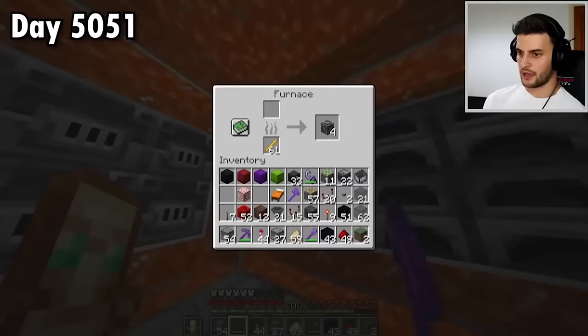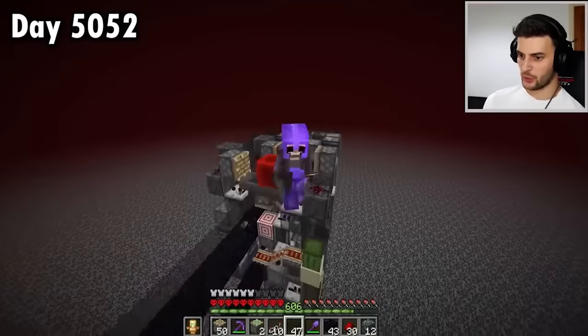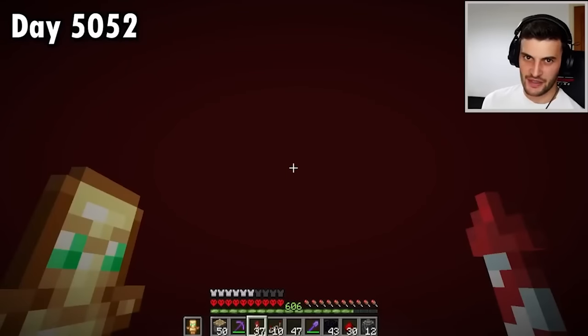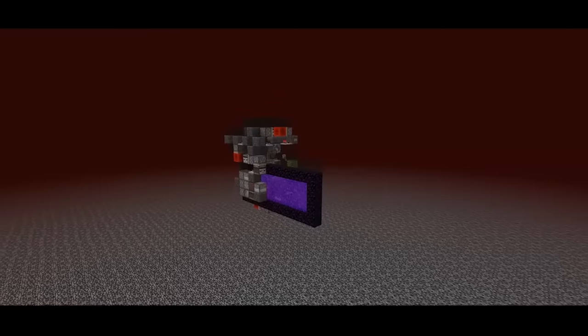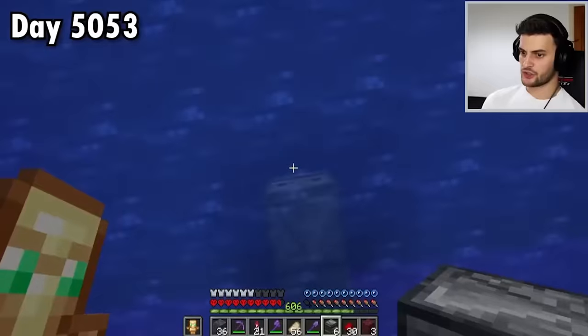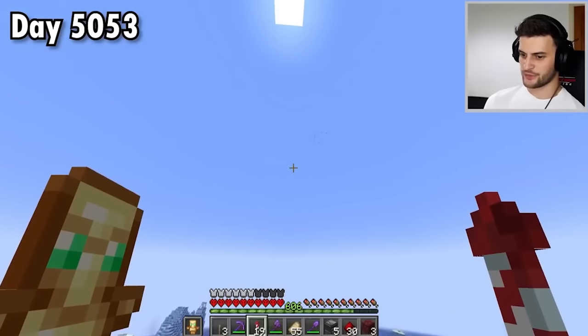I can't believe it — of all things, I forgot the glazed terracotta. And now work can resume. It's almost done. It's starting to get a bit complicated, but I need to grab a bunch of items that will go in dispensers and hoppers. Unless I've made any grave mistakes, it should all be done. This needs to be filled with minecarts, and a chunk loader needs to be built on this side. Job done, quick and easy. Which means it's now time to test it out.